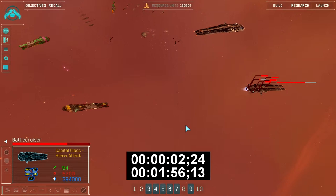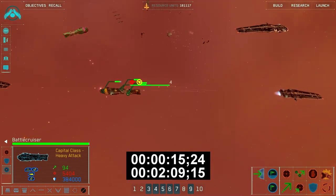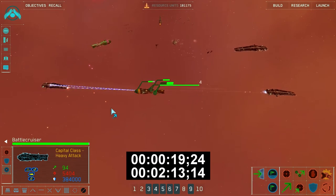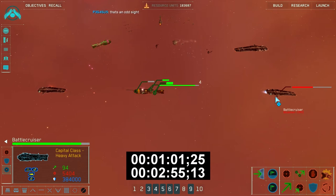Here I start using the Higaren battlecruiser to fire on the Vega's engine subsystem, just like I'm using the Vega on the right hand side there. As you can see, we lost the Vega engine subsystem. And I just want you guys to look at the amount of damage that the Higaren BC will now inflict on the Vega BC through the engine block.